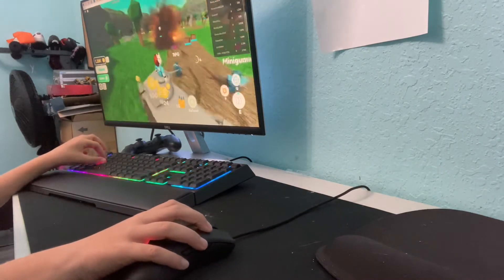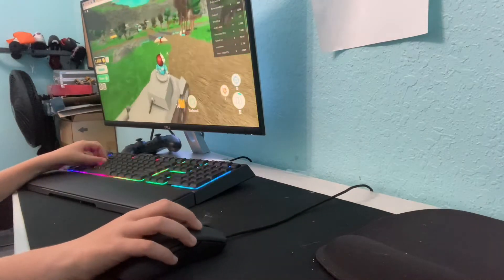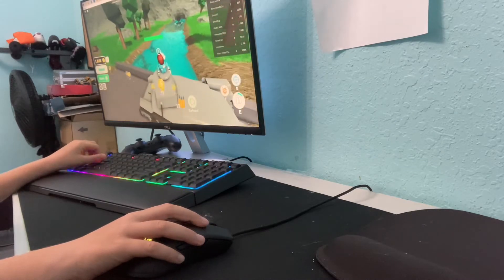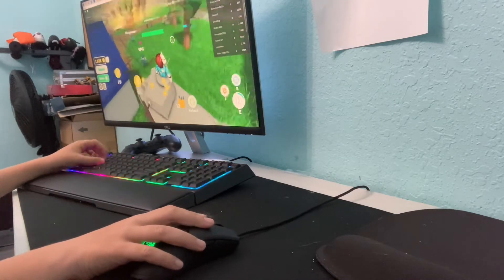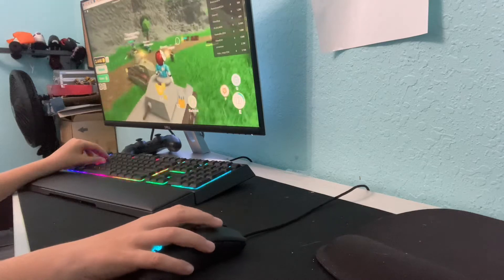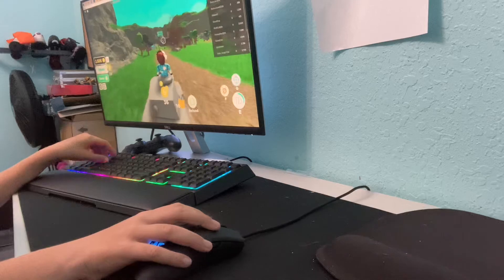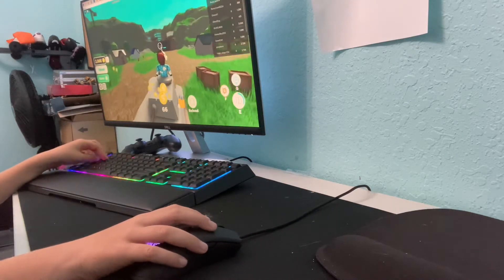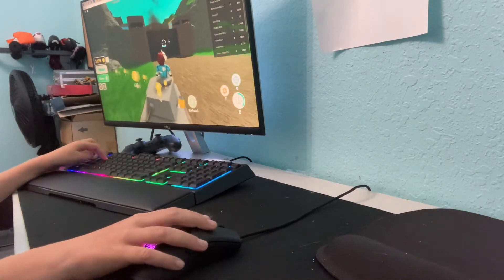Also, I got an ability where if I click E - it's in the bottom corner of my screen, I don't know if you can see it - but once I click E, I'm actually able to go faster. It's this really cool ability that you're able to do. In my opinion it's pretty good, but it's the first one that you can get.